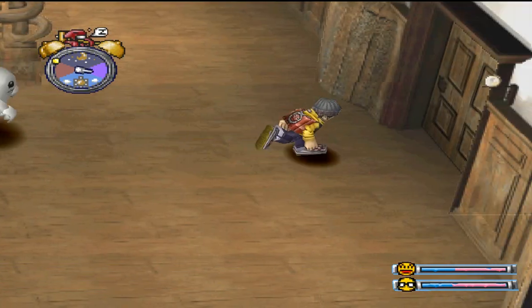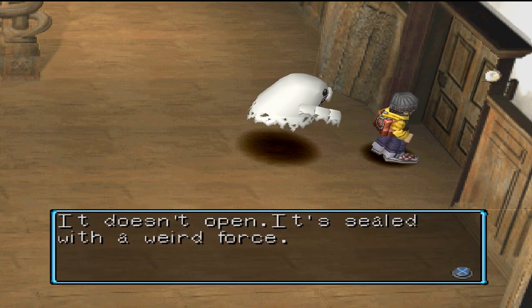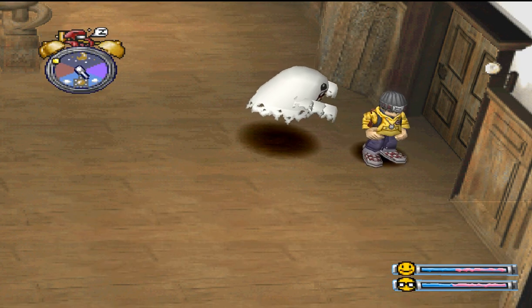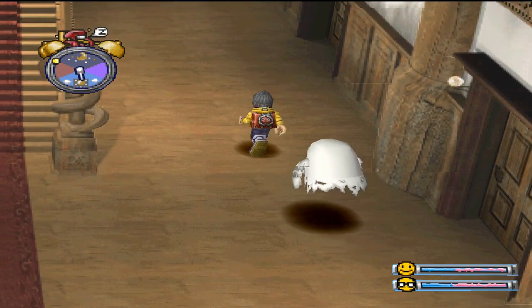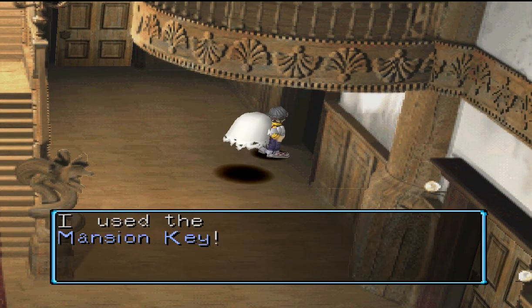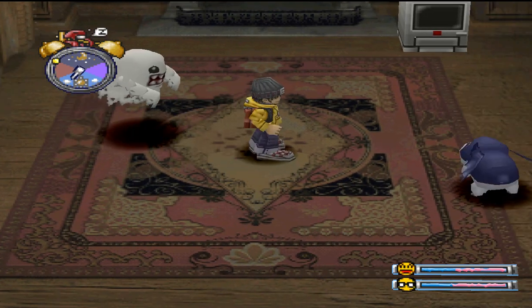Here is another door but I don't want to spoil what's inside. We cannot access here — it's sealed with a wild force. I think some of you know what's inside, but I won't spoil it. If you want to know, please let me know in the comments. We can open this door though — I remember there are some items here, and also a Digimon, maybe.